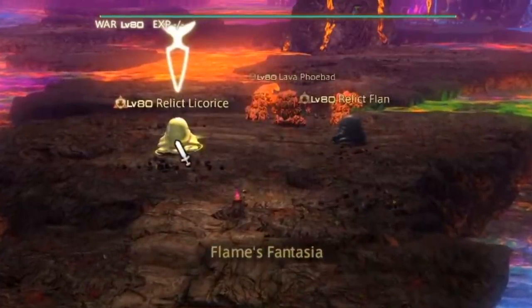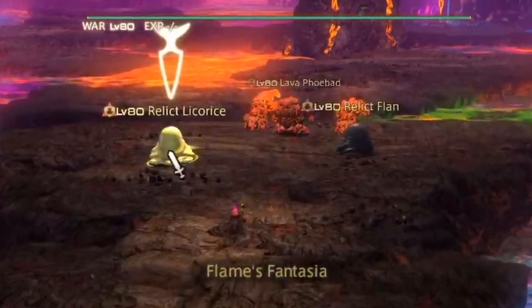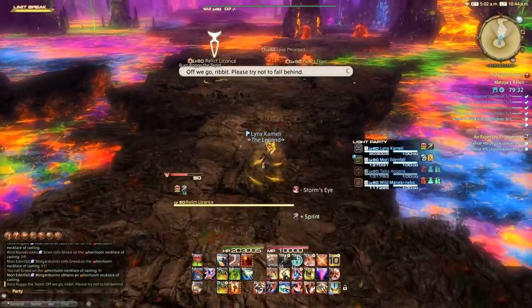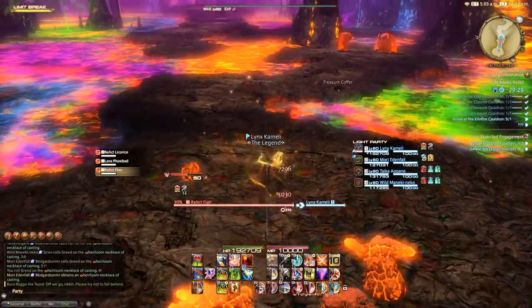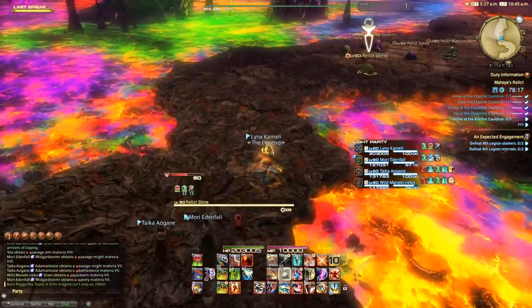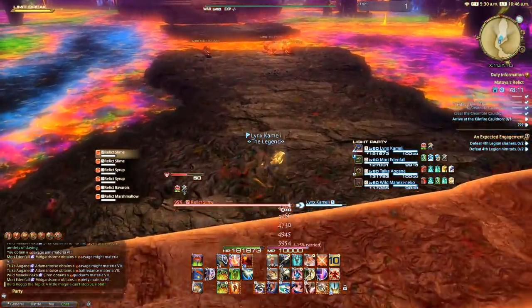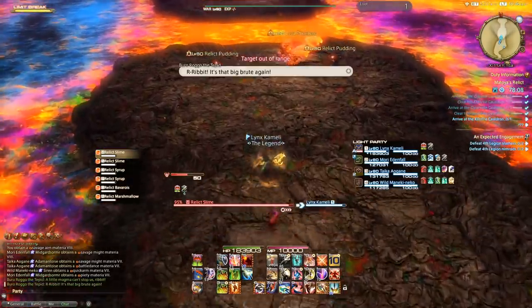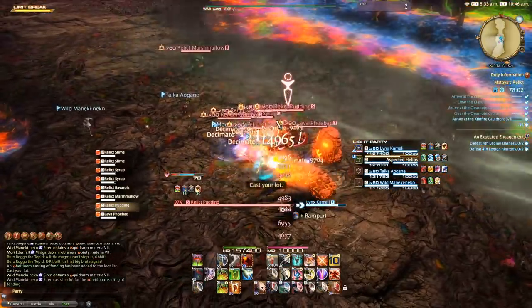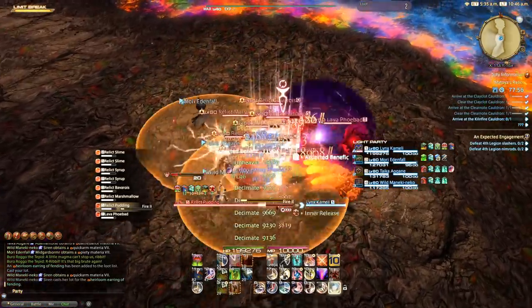It might seem tempting to use a ranged attack on the far mob and then your AOE when they're together, but that's two GCDs instead of one. By using Provoke on a far mob, you establish threat before you can even attack them and engage all enemies at the same time. It's also very important that you don't have a healer regen ticking while you do this — in FF14, overhealing generates more aggro than regular healing, so a regen tick overheal could cause all other enemies to target your healer instead.